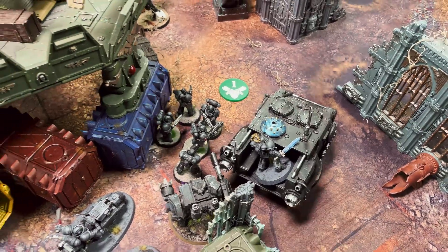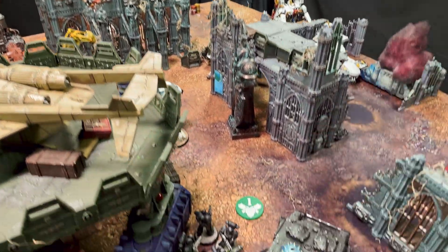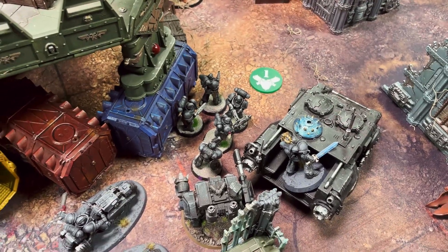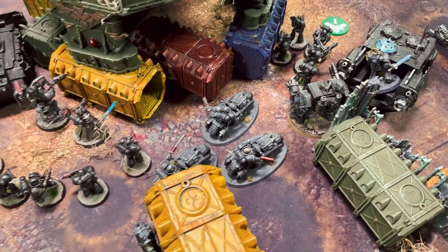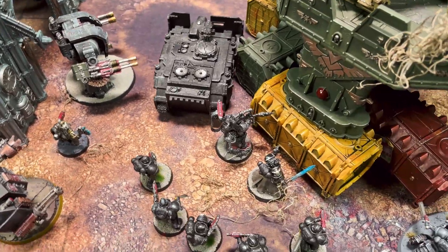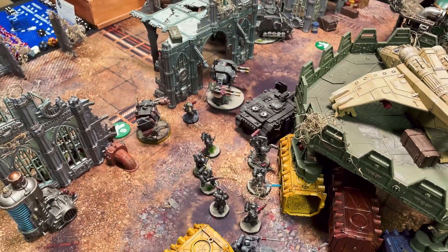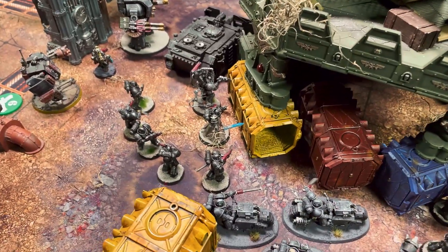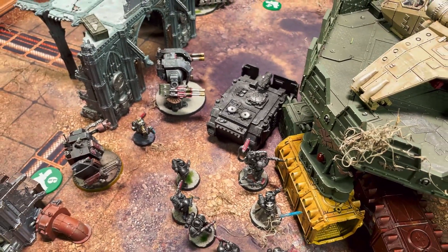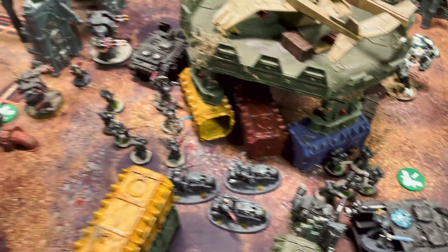The Bladeguard Impulsor drove forward trying to push into enemy lines. Some units advanced to hold objectives longer. In the psychic phase: Objuration Mechanicum is visible range 18 — not quite there yet, but Rob hopes to cast it on the Riptide later. He attempts to cast Psysteel Armor on the Vindicator to give it a one-up save, rolling a five. He spends a CP to try again — fails again, dropping to eight CP.